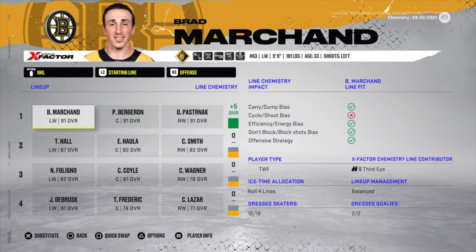In my NHL 21 chemistry tutorial it was a bit more simple — thinking about player types like playmaker, sniper, power forward. But there are still almost 300 comments on that video about specific situations like veterans coaches and two-way forwards getting a plus 13 line score. It's impossible to try every single permutation of every player, every x-factor, every line fit, every type of coach.